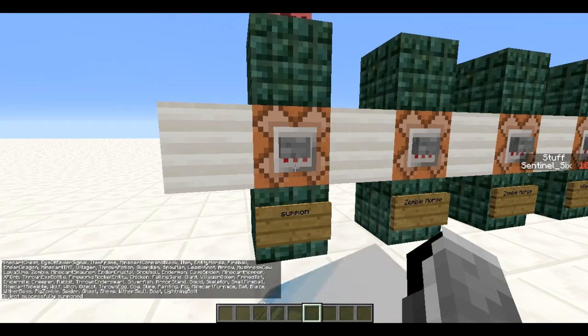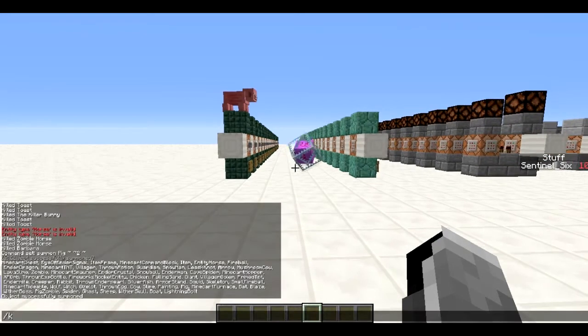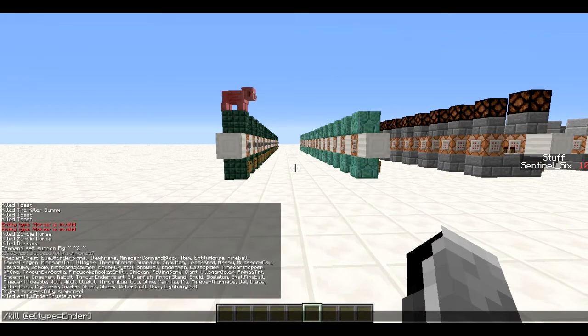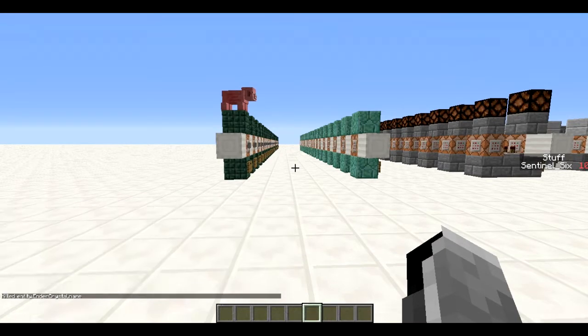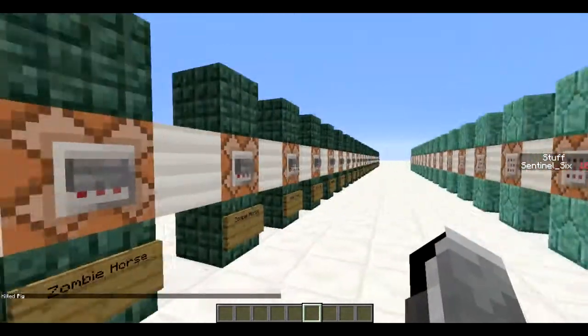You'll basically just get all of those entities listed. Let me just kill the ender crystal because that thing explodes — I don't want it to explode. We might as well kill the pig too.